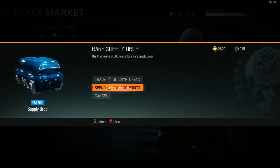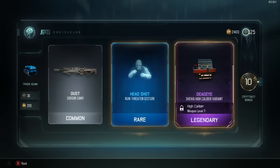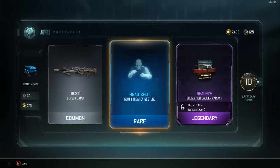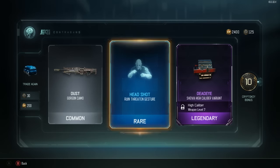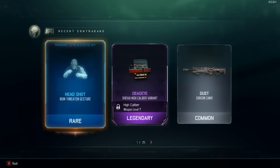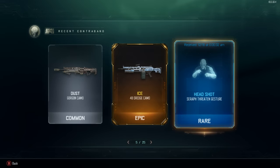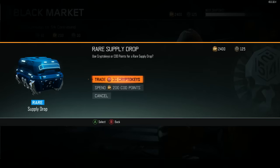This first one is going to be the butterfly knife - easy, watch this, easy. The Deadeye Shiva High Caliber variant, Headshot Ruin Threaten gesture, and shitty dust camo - 10 crypto key bonus. Not bad. Let's make sure we read those closely - not duplicates.